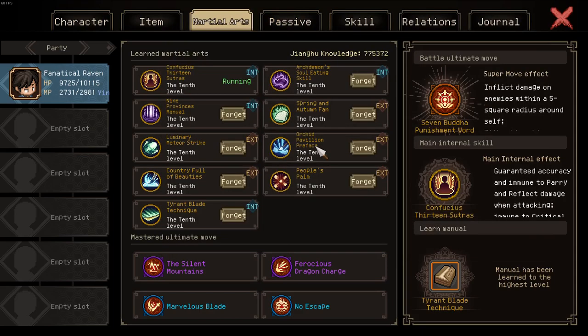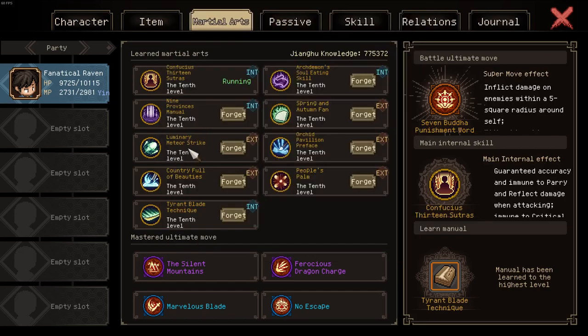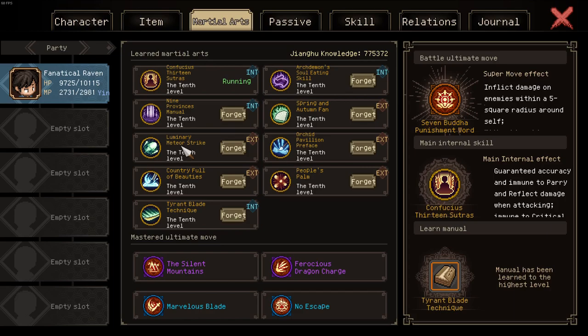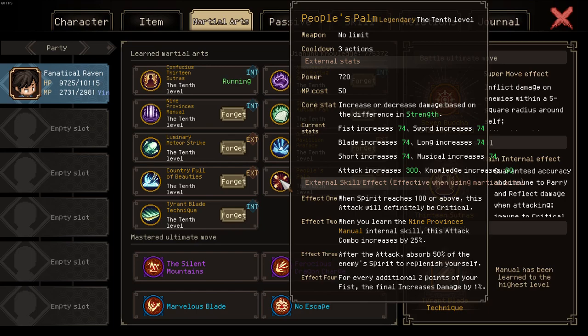Next up we have the two brush moves — I rarely have to actually use them, firstly because cycling with throwables, Spring and Autumn Fan, and Luminary Meteor Strike is more than enough to get skills off cooldown, and secondly because almost nothing survives. You have Orchid Pavilion Preface with 200% damage and Country Full of Beauties with 150% damage. Only Orchid Pavilion Preface scales with blind, which can be inflicted with Luminary Meteor Strike — it's a very slight synergy. Also note that Orchid Pavilion Preface is essentially guaranteed to hit the enemy due to it reducing evasion and parry by 100%. And as usual, people spawn for all the stat increases — fist increases by 74, sword, blade, long, etc., which also provides some defense.